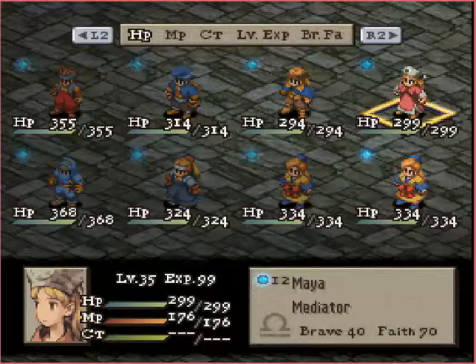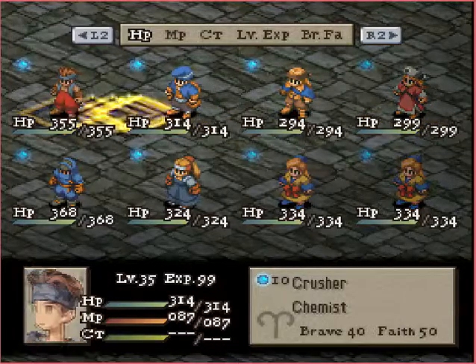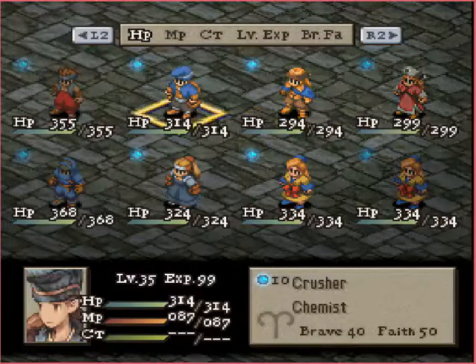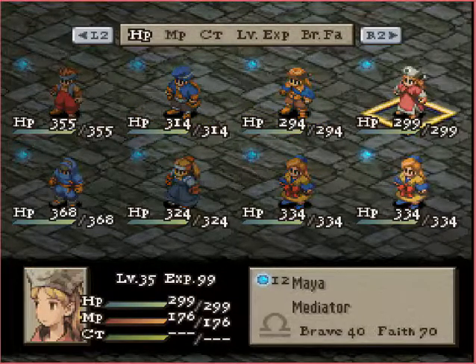Pretty good ideas here. The game plan is just heavy offense — the Mediator's there to disrupt, but specifically the Monk and the Bard will be causing most of the damage. The Chemist will just be supporting and possibly finishing enemies off with the Platina Dagger, and the Mediator is there for team support.